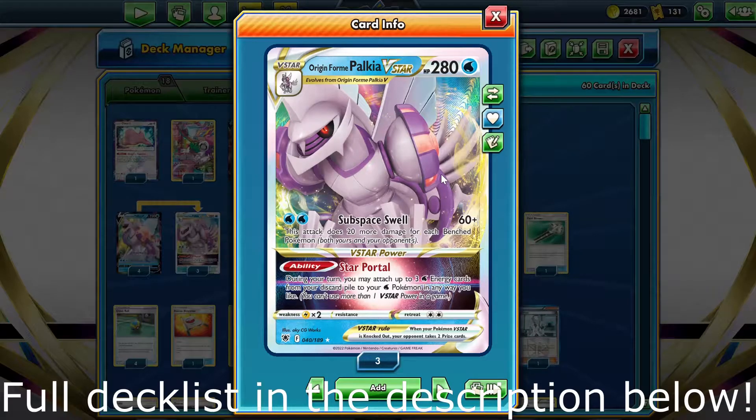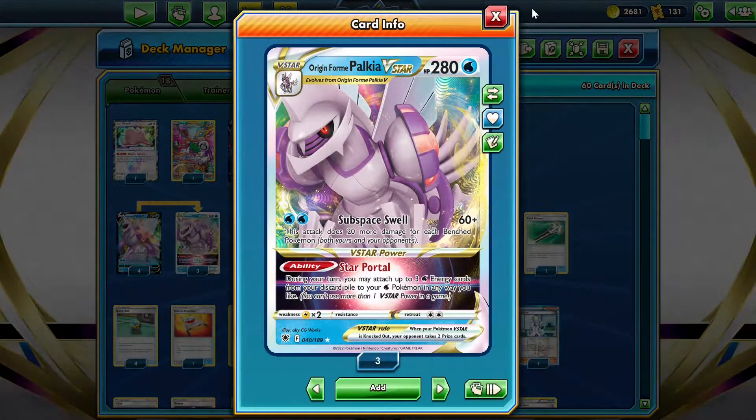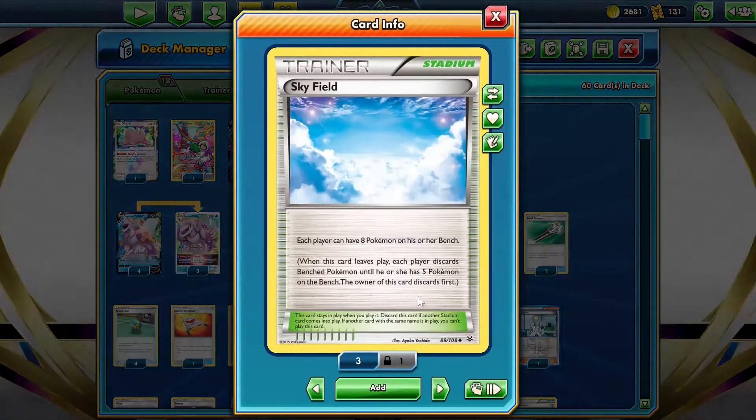Hello, my name is Mr. Dog and today we're going to look at the Palkia V-Star deck in Expanded. Palkia V-Star has the Subspace Swell attack - it has 60 base damage, but does 20 more damage for each benched Pokemon in play. Because we play the Skyfield Stadium, which lets each player have 8 Pokemon on their bench, this means we can do a total of 380 damage.